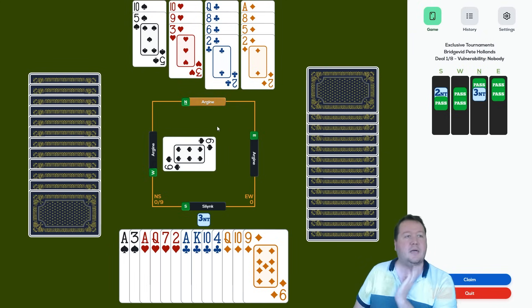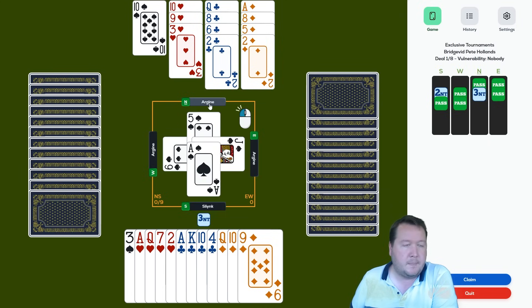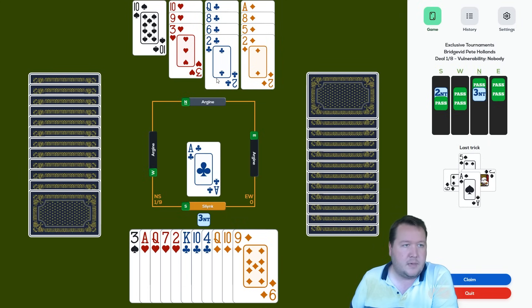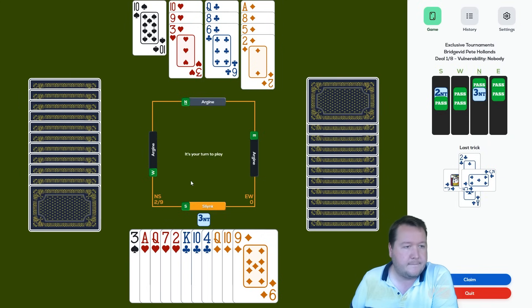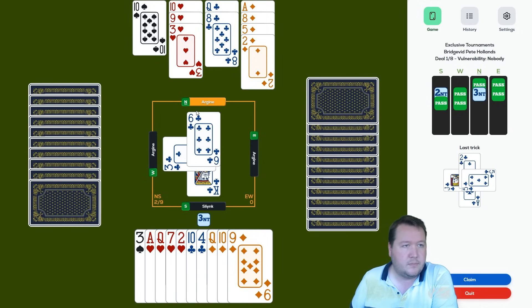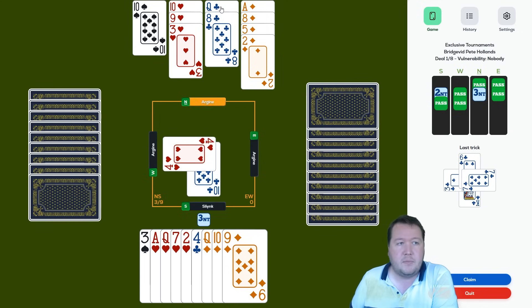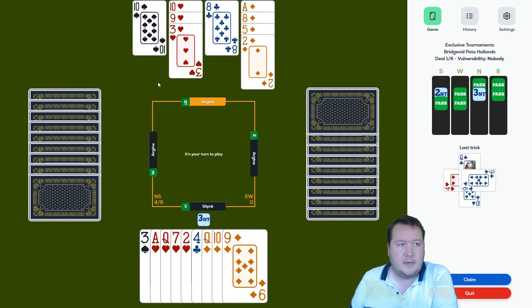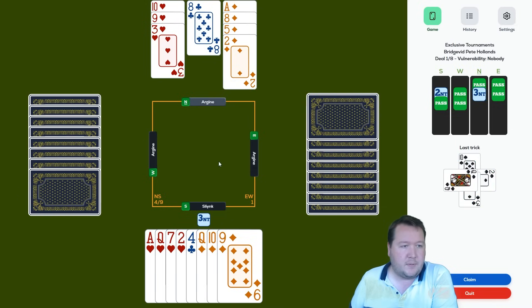I want the opponents to open up the suit. I'm vaguely considering exiting a spade at some point. There's a singleton club there. I want more entries to the north hand, so we'll overtake there, and let's exit a spade — not going to get them at some stage anyway.